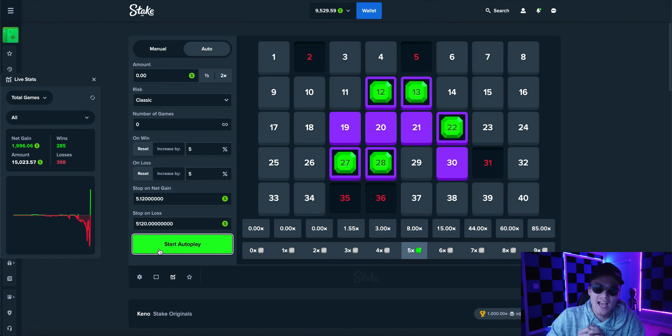That's going to do it for me — I'm not even going to push it. We had a $1,996.06 gain, which puts us at $9,529.59. I'm really happy it worked out because that was either going to be day five and we're out, or we continue on.